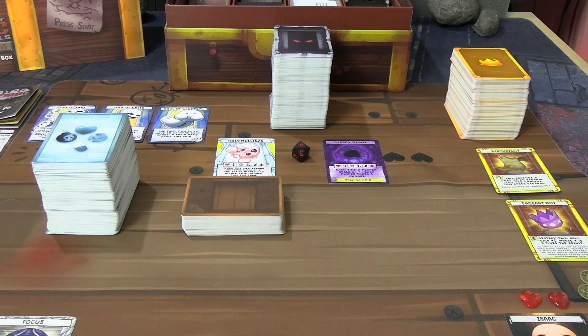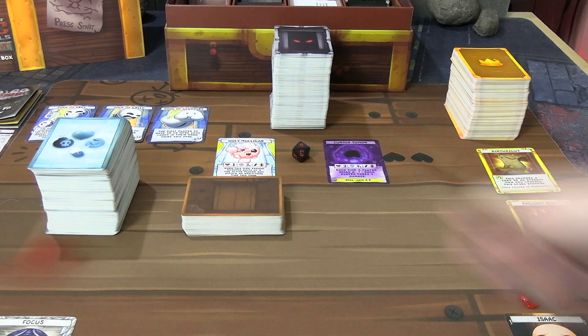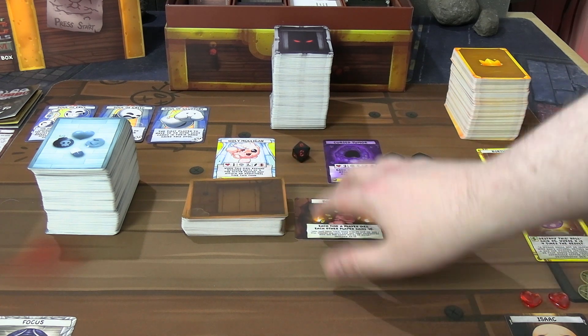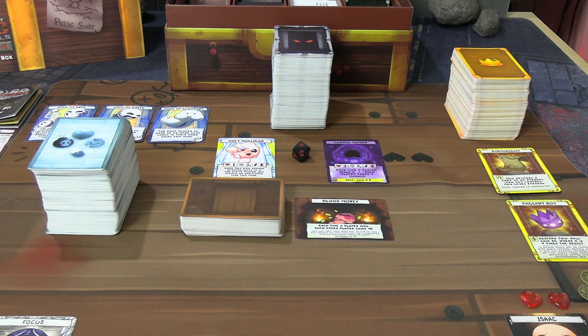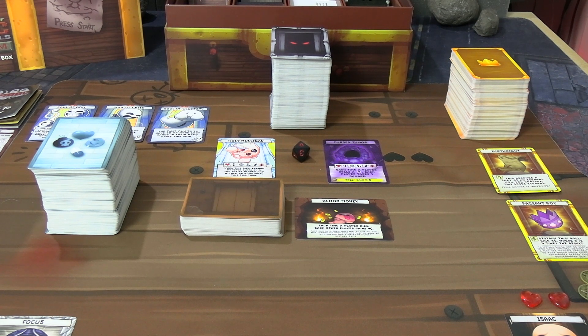This isn't really a how-to-play for the basic rules; it's more to show off the solo variant. The D8 here counts down our rounds. You have three bonus souls in the top corner — that's an optional rule, a criteria to aim for to gain a soul. The room deck is the new optional rule in Requiem. We'll draw the top one now just to see: Blood Money — each time a player dies, each other player gains four cents. The monster and item decks are huge with all the Requiem cards; I had to shuffle them in piles of ten.